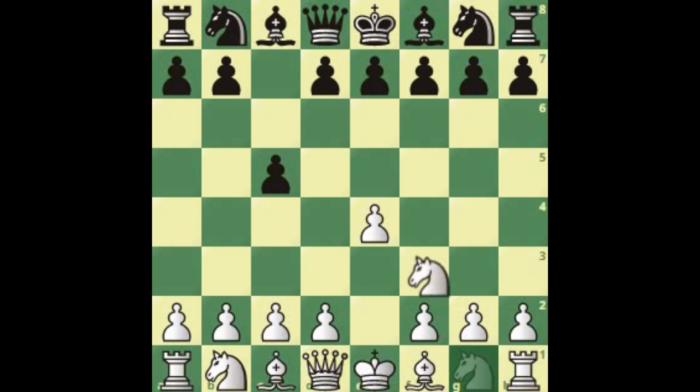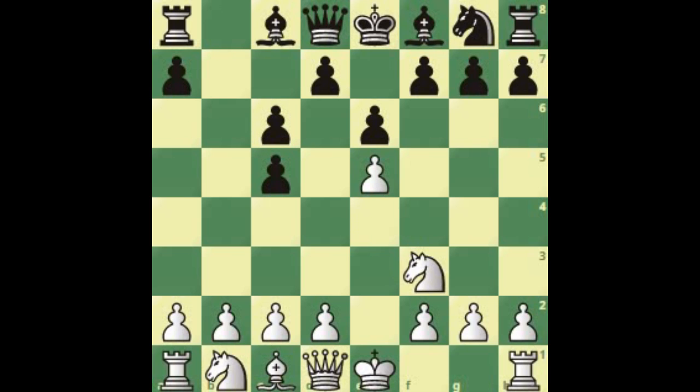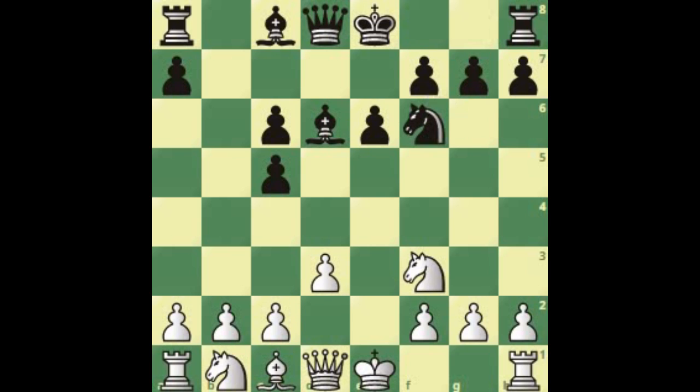So let's make a recap. Bishop b5, e6. Now we take the knight, pawn takes. The b-pawn, now e5. After d5, we take en passant. Bishop d6, d3, knight f6, bishop g5. What happens if black doesn't castle but plays h6 immediately? Here we retreat the bishop to h4, and nothing really changes from the previous scenarios — we still have the same plans.